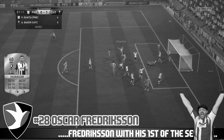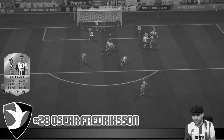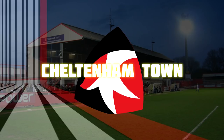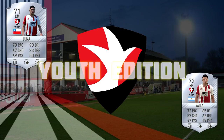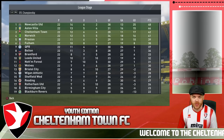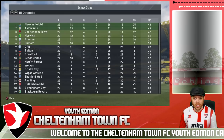Previously on the Youth Edition. Hello and welcome back to the Youth Edition with Cheltenham Town FIFA 17. We currently sit in third position. It was a bit of a rough episode last time, dropping a few points — one of those was to Aston Villa. We drew with Newcastle United and then we beat Preston.